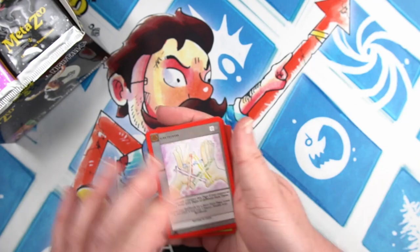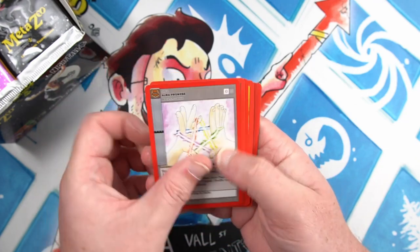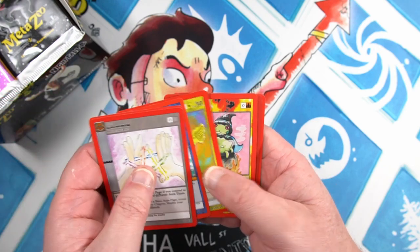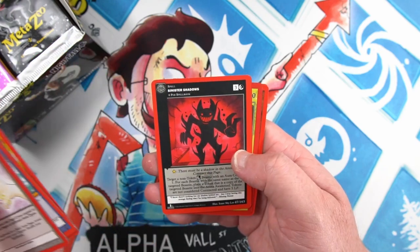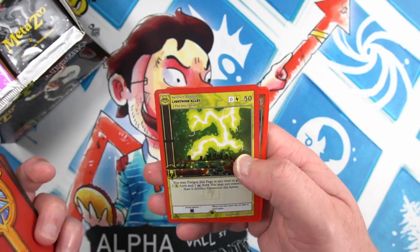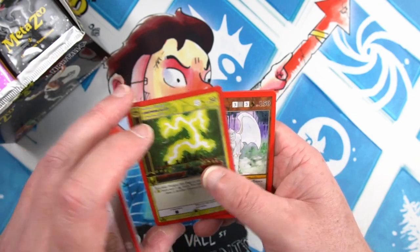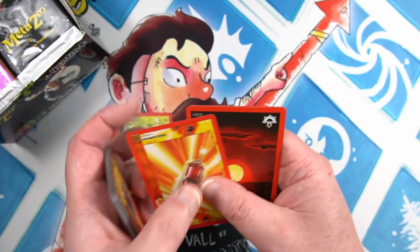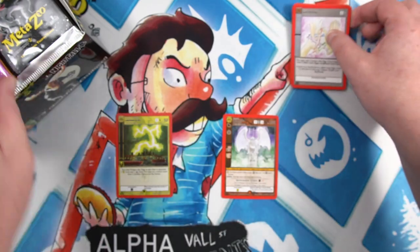Prowess, Cosmic Warp, Poltergeist, Bubbling Brew, Sinister Shadows, into a full foil Lightning Alley — got a nice start — and a Frank Shaw's Gargoyle as our rare. Next pack.